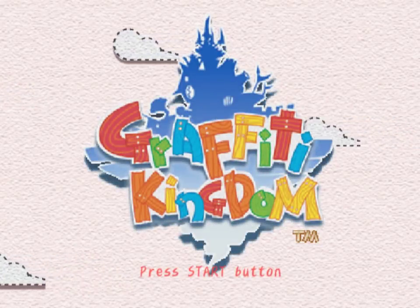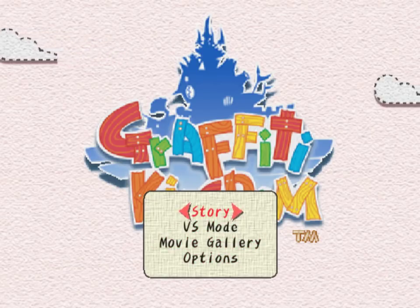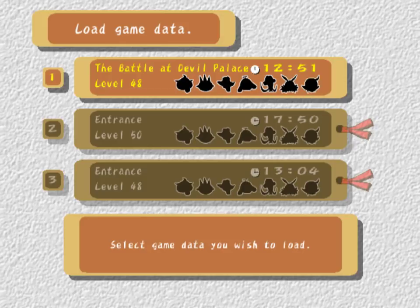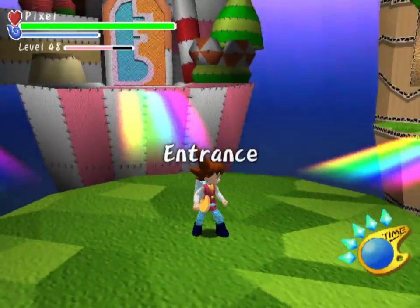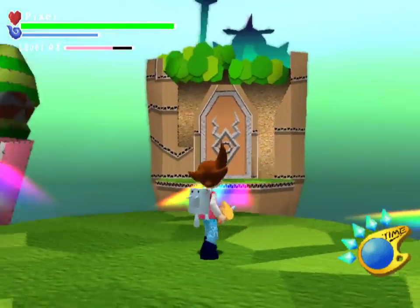Graffiti Kingdom. Welcome back to Let's Play Graffiti Kingdom. Today we're going into post-game. After you beat the game, the end credits roll and you're prompted with a save dialog where you can save your game. On the save data screen, you can see silhouettes of all the bosses you've beaten over the course of the game, and game clear data has a little ribbon on the side. Then you can go back in and you're free to run around, free to have fun, do really whatever you want to do.